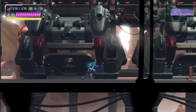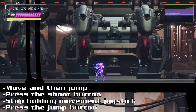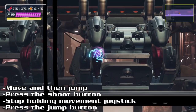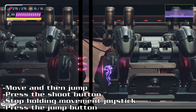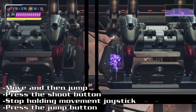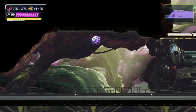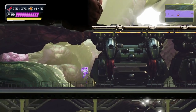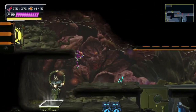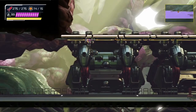Shinespark can be released mid-air too. First, you want to move then jump, so you don't accidentally activate Shinespark. When you are mid-air, you want to shoot to stop the spinning animation, then press the jump button without touching the joystick to activate Shinespark. Pressing the free aim button — which is the L button — also gets you out of the spinning animation, and then you just press the jump button without touching the joystick.